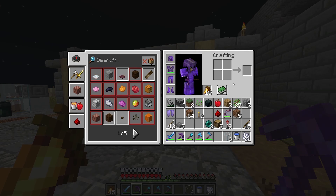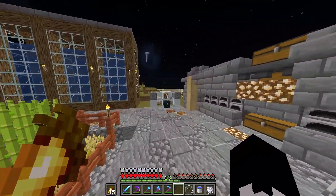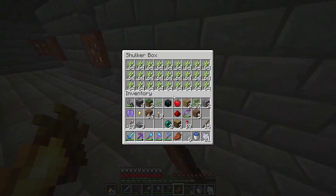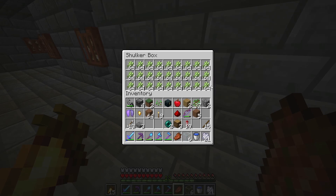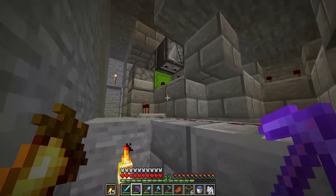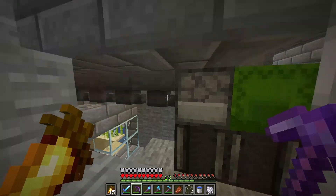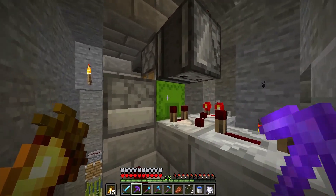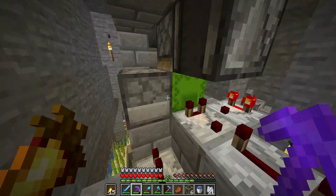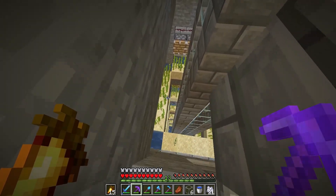Now we have one last thing in store for this episode and it's going to take a while — a couple seconds for you guys but a while for me. We have actually gotten a full shulker box of sugar cane. When you open it, it makes a clicking sound because of the observers but there's nothing to be dispensed. This one doesn't really matter that we can't open it — it's just because I placed it the first time. I'm completely okay with that.